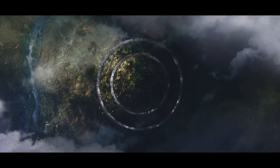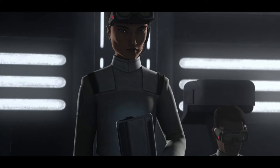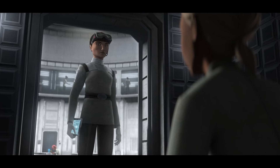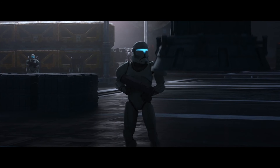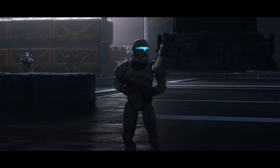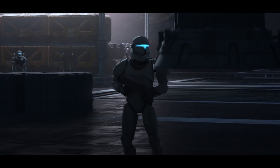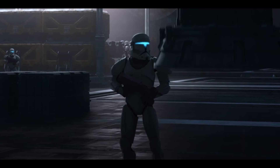Back on Tantus, one of the scientists notices Omega looking suspicious in her cell and goes to check it out. Omega had been breaking through the wall panels to access the tunnels, but by the time the scientist arrives she's stopped and looks completely innocent, so the scientist leaves. Then at the end we see Echo sneak onto the ship through one of the droid chutes — which is quite funny, because in season 1 Echo complained about people thinking he was a droid due to his arm and armor.